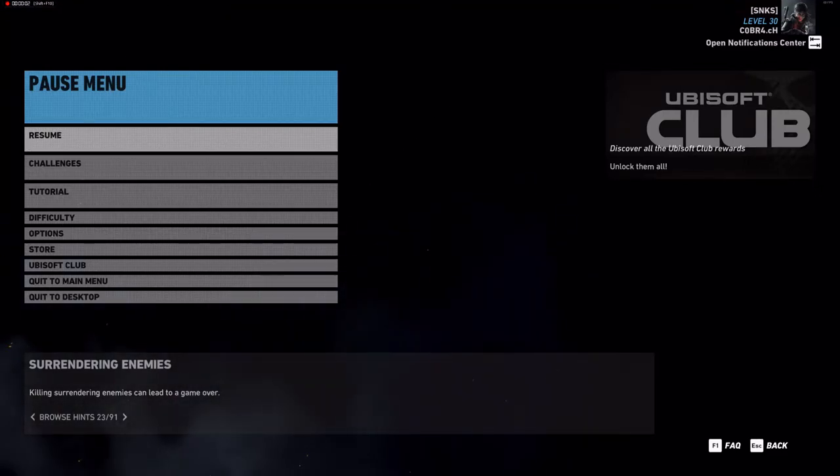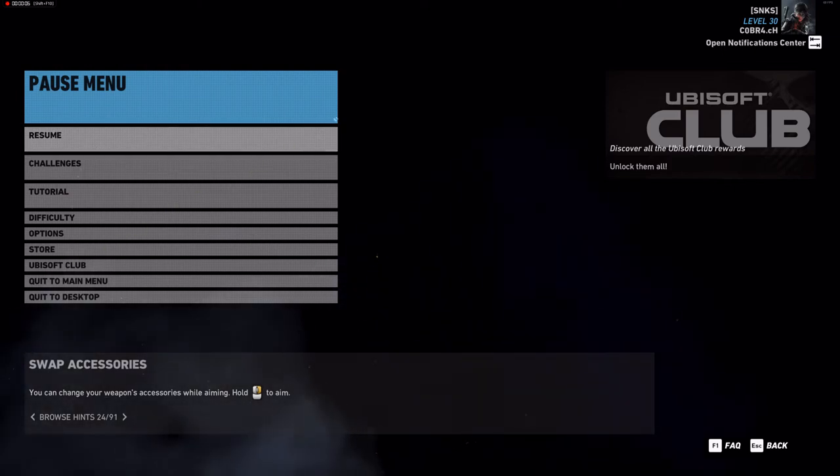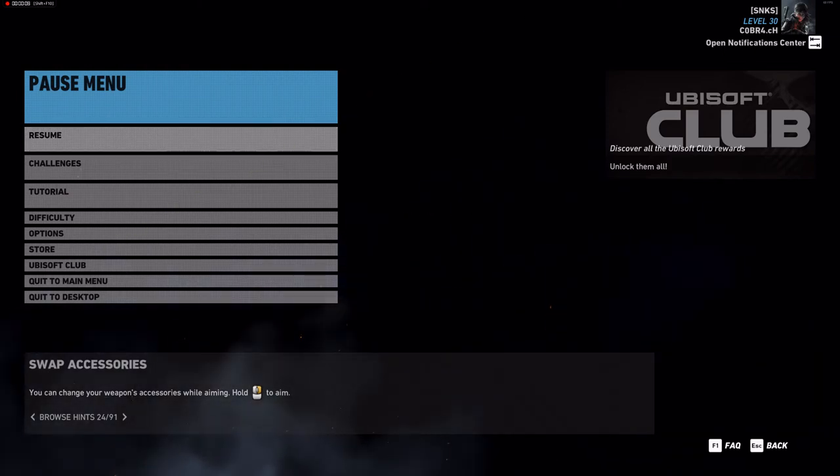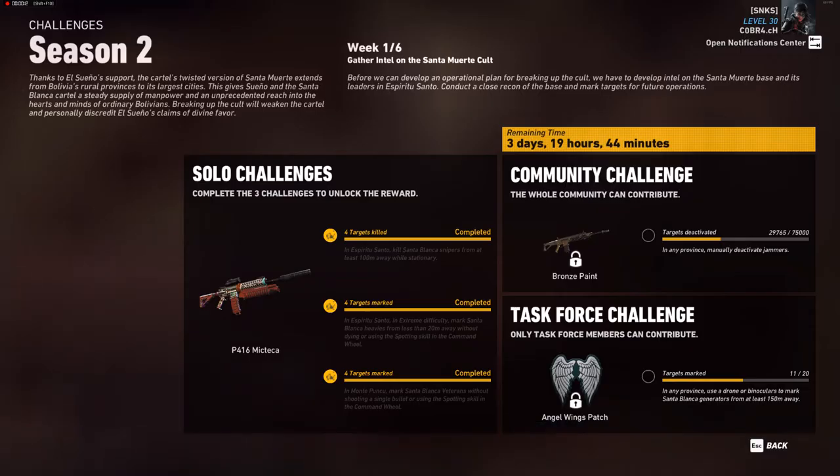Hello everybody. In this video I'm going to show you how to do the task force challenge for season two week one. In the task force challenge you have to mark Santa Blanca generators with the drone or the binoculars from at least 150 meters away.